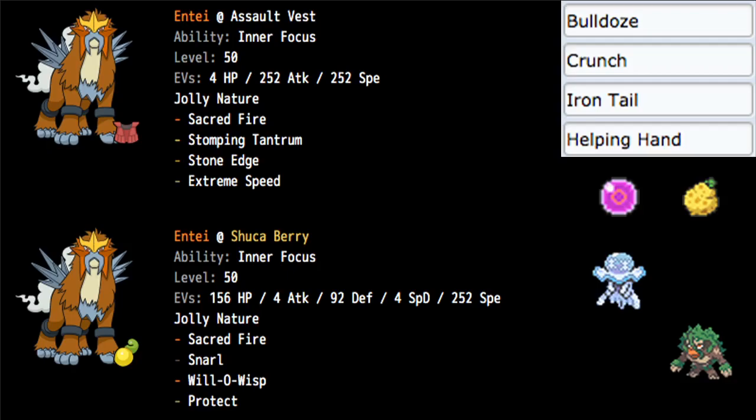Let's go ahead and talk about the builds I have prepared. I have a strong, fast 252 Attack and Speed Jolly Nature Assault Vest build. And then I also have a Shuca Berry defensive build that we have good damage calcs for — it's a pretty calculated spread.